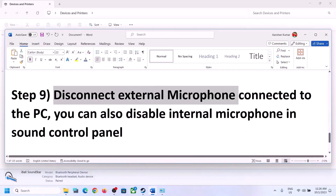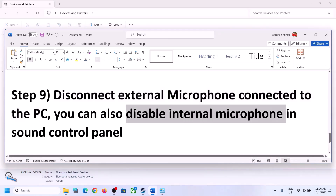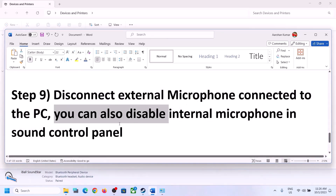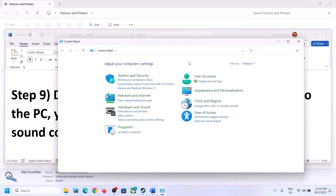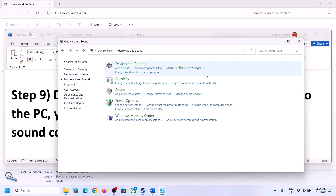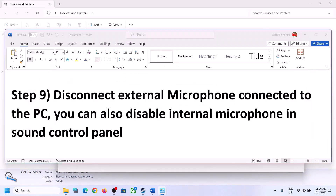The next step is to disconnect any external microphone connected to the computer. If you are not using the microphone in the game, disconnect the external microphone. You can also disable the internal microphone in the Sound Control Panel. Go to sound settings, go to the 'recording' tab, right-click on the microphone, and click disable. Only do this if you are not going to use the microphone.